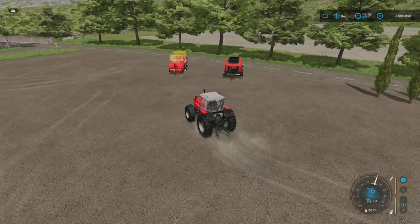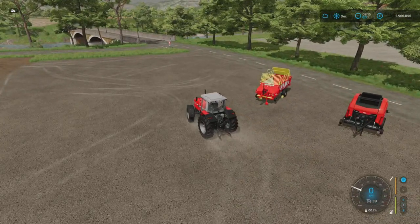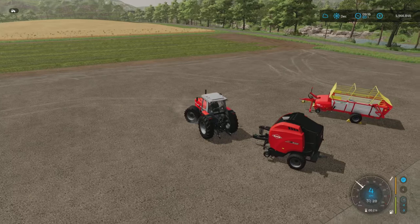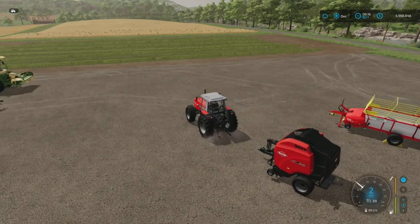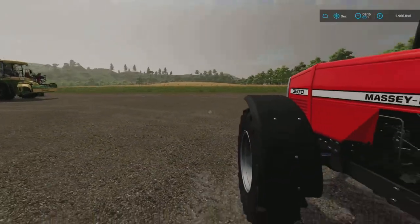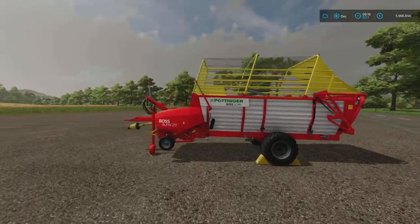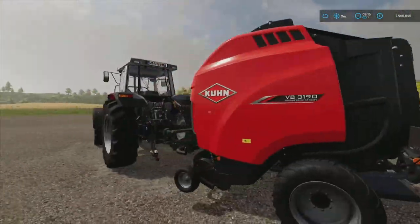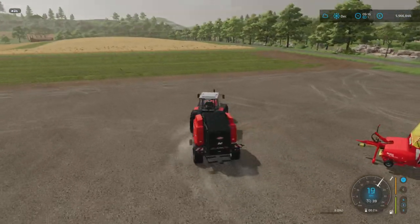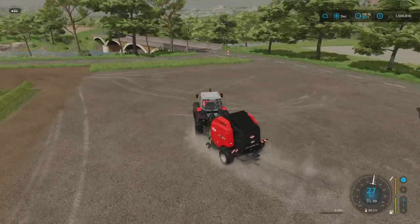Now everything is in nice neat rows, ready to be picked up. There are two ways of doing it: we can use a baler, just like this one, and turn it into round bales — or you can use a square baler as well. The other thing we can do is use a loading wagon, which picks it up loose, and then you'll have your loose hay where you can drop it straight to the animals if you're feeding them, or store it loose in a hayloft or a multi-food silo. With bales, you can store them as bales, stack them up, put them into a shed — whichever you want to do.